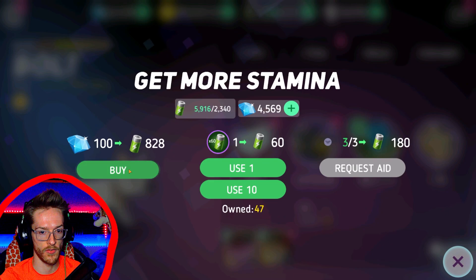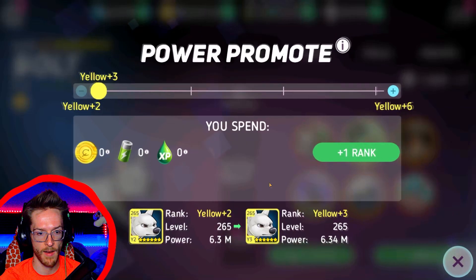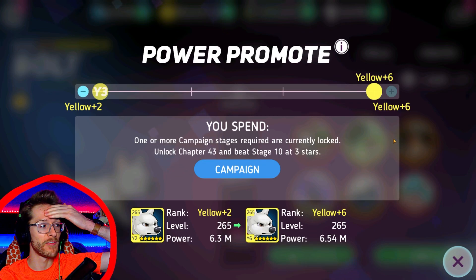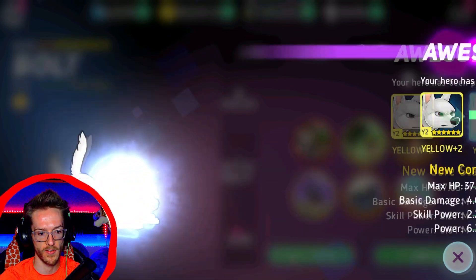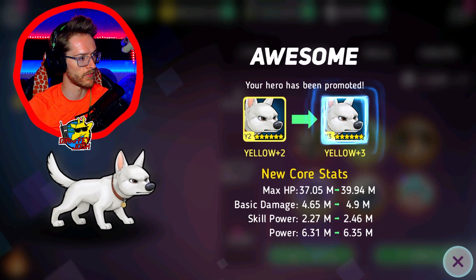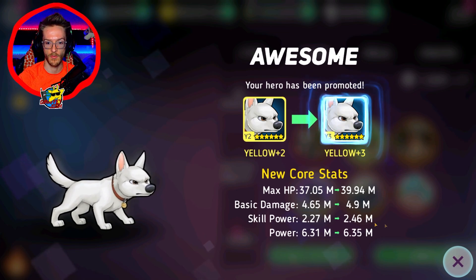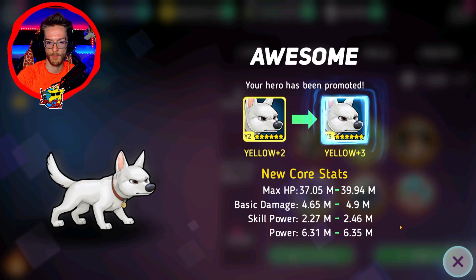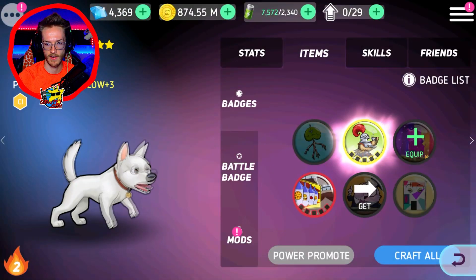Each time they do an update, they always increase the amount of stamina you get for diamonds. So I can come into my items here and I can power promote him. I didn't really get him up to yellow 6 — we've got a long road to go. Let's promote him here up to yellow 3. This is quite a nice upgrade. It's the first character I've ever gotten to yellow 3. So we've got max HP gone up, which is nice because he does die quite quickly. His basic damage has gone up as well. All in all, a pretty decent upgrade, and his power has just shot up again. Now let's equip all of these and give him that extra little buff.